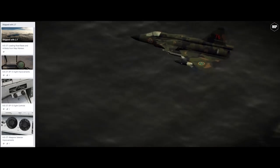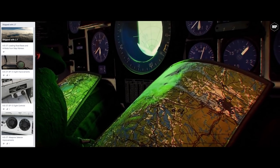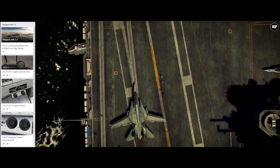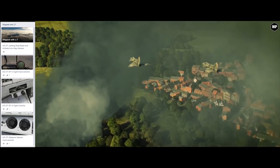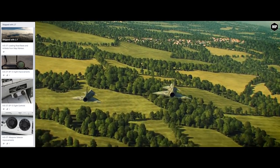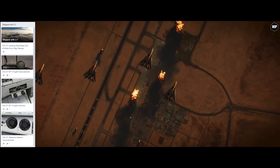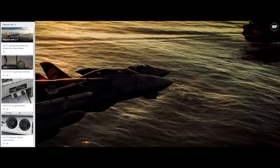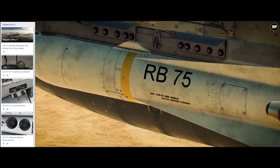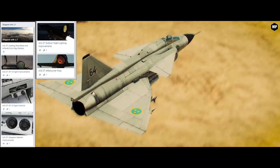We start with features released for the AJS-37 Viggen, a module we recently included in our startup tutorial series. On the top list for the Viggen, they added the ability to load road bases from map markers using a specific name syntax. They improved the EP-30 sight to better reflect the positioning and usability of the real device, and introduced brightness and contrast control for it, along with a fix for a bug plaguing the weapon selector switches, and more fixes to the night lighting and afterburner.